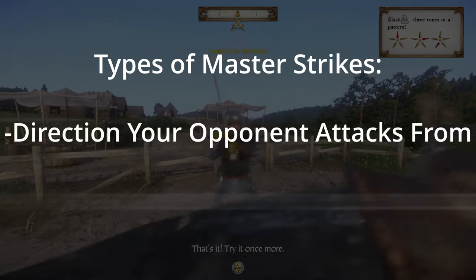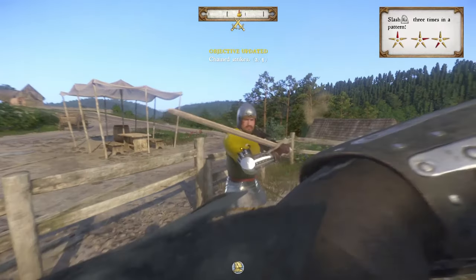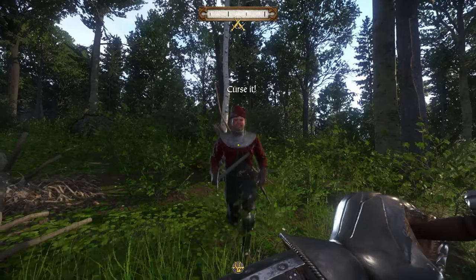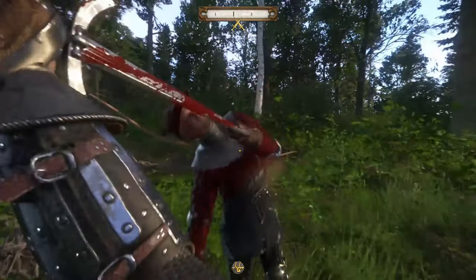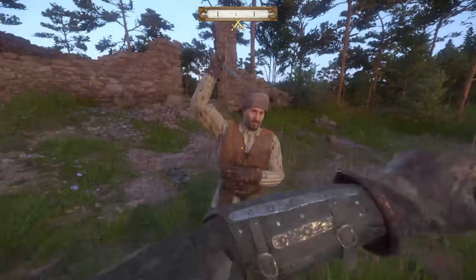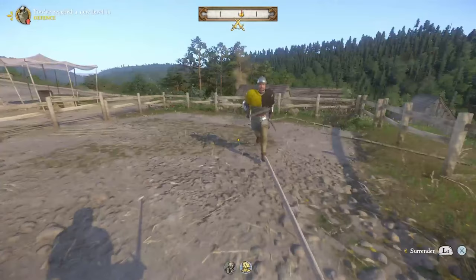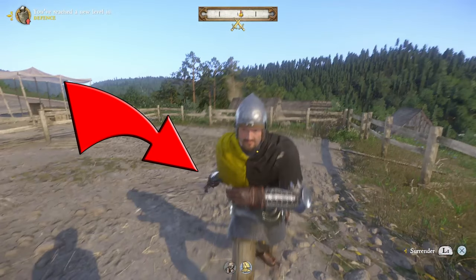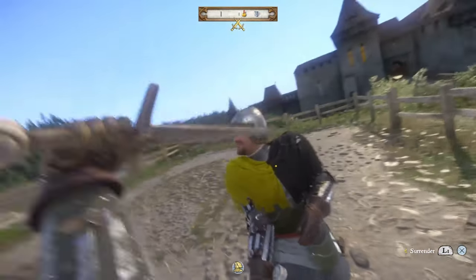Now, the type of master strike you perform depends on two things: which direction your opponent attacks from and the weapon you have equipped. I'm not going to go through each animation, but I will discuss the ones you should look to capitalize on the most. If you're using a long sword, the highest dealing strike is if your opponent attacks from the top left of your screen, which causes a stab to the chest. Against lightly armored opponents, this will most likely be a one-shot kill each and every time. When using a short sword, axe, or mace without a shield, attacks coming from the bottom left will cause a quick strike to the face that will most likely take your opponents out in just a couple of hits.